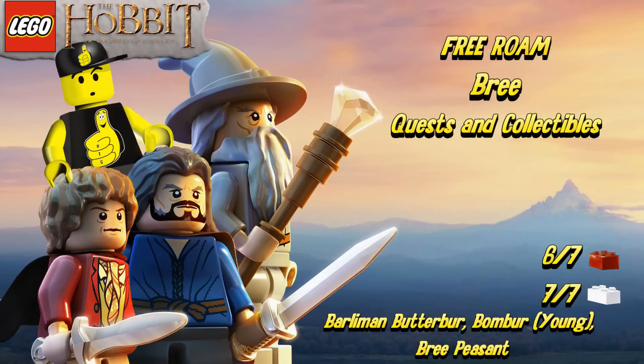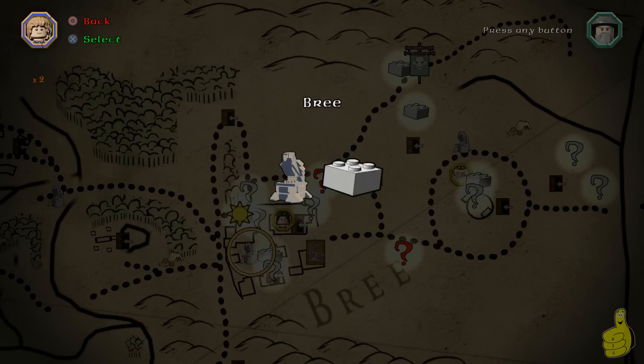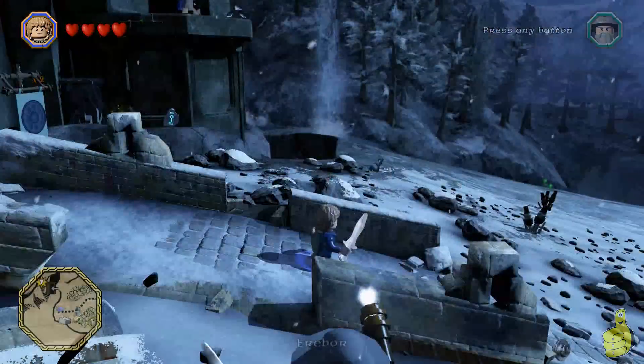Well, actually not quite all of them. As you can see, we've got six out of seven labeled. I'll get to that in a minute for the red bricks. We do find seven Mithril bricks scattered around. We also picked up a couple of characters: Barlamin Butter Bar, as well as Bomber Young Edition and the Bree Peasant.